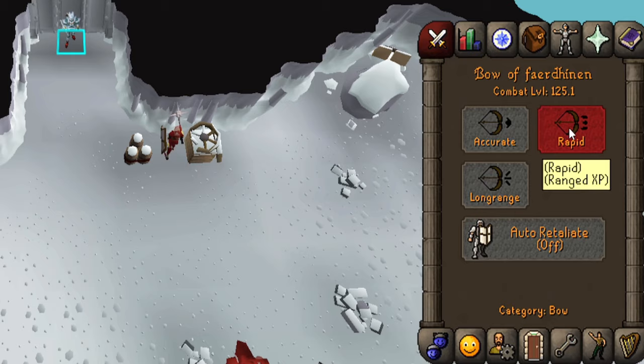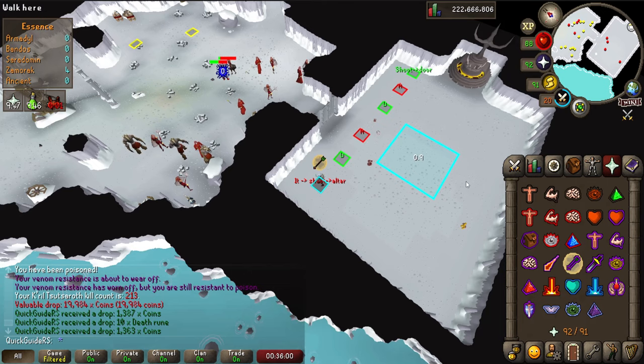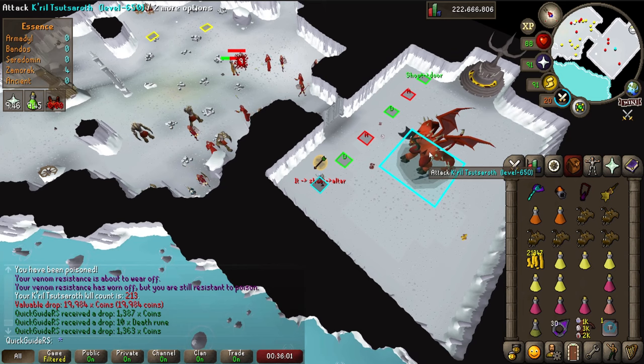Stand on the shoot altar tile and wait for the boss to spawn. Make sure your run energy is on, you're potted up, and activate Protect from Ranged and Rigour. When he spawns, wait one tick — he will take a step towards you. Then shoot him and click on the altar.